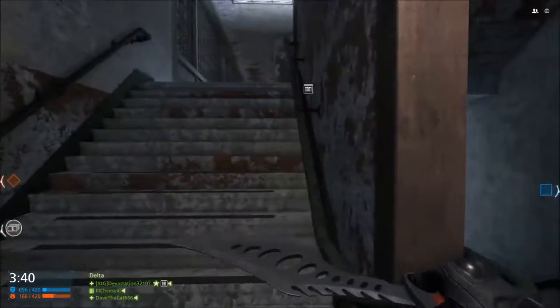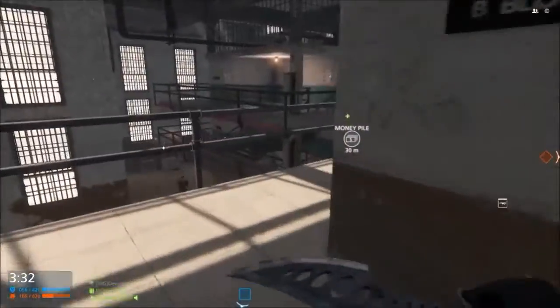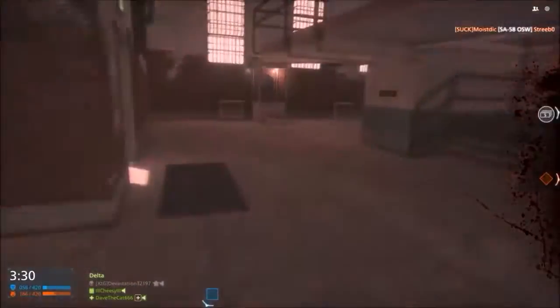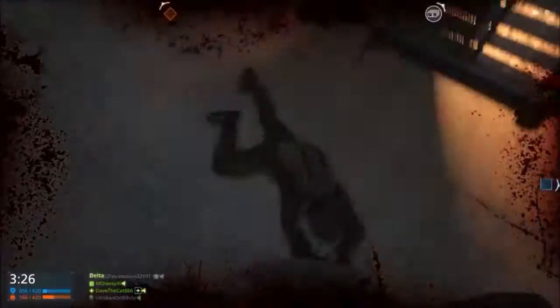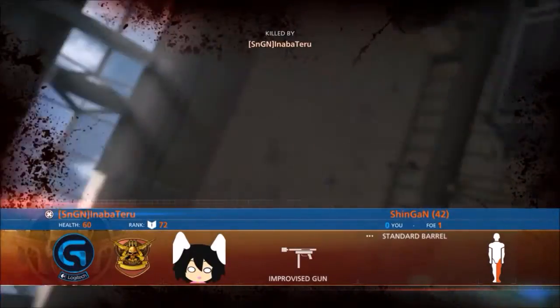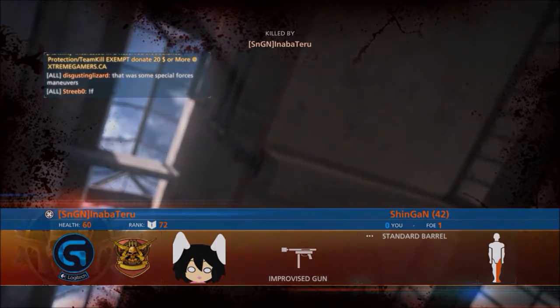It's a two-hit kill. When you hit someone from the back you get an animation, however it's the same one as when you get an arrest, so I think it's probably just a glitch — there's no actual knife animation. But it's still a fun weapon to use. Thanks for watching, and I'll see you guys later — bye!